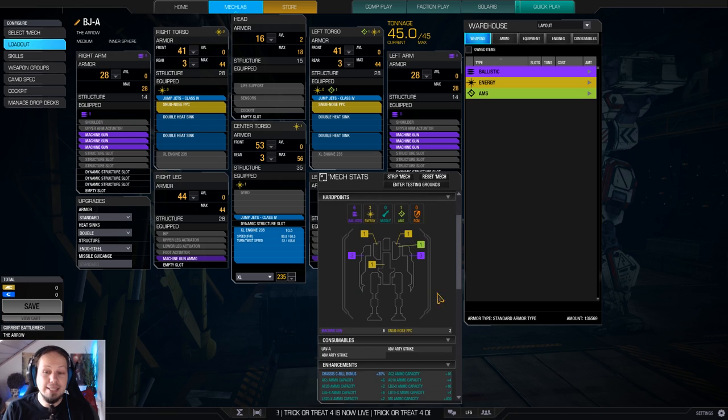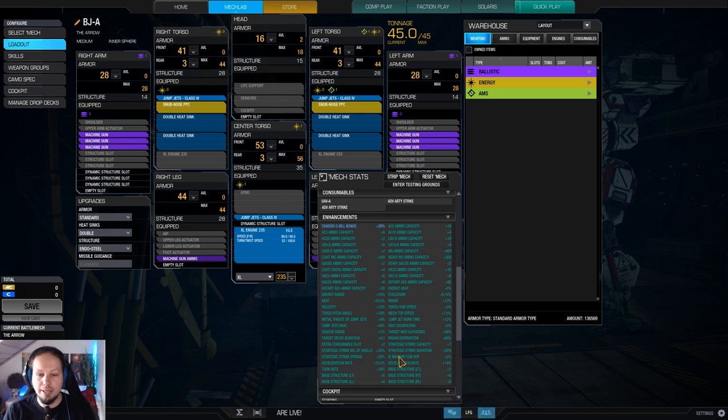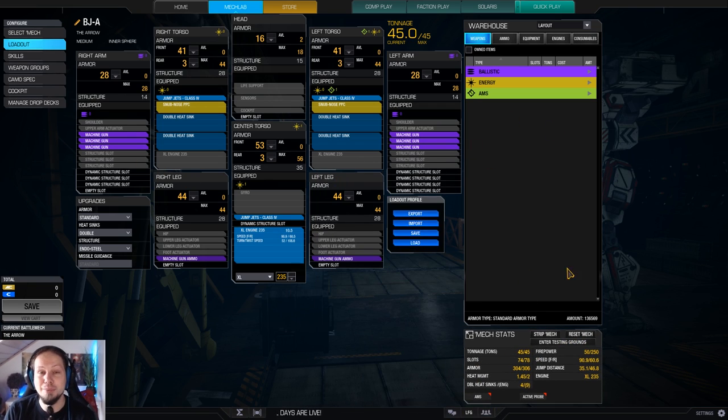Why is the build working? Because we have a machine gun rate of fire quirk — Inner Sphere machine gun ROF of plus five percent. I thought it was higher, actually. Maybe the Blackjack got nerfed since the last time I played it. I think it was like 20% or so. But okay, 5% is at least something, and six machine guns are shredding enemies apart anyway.